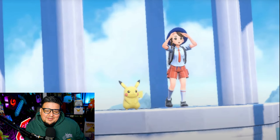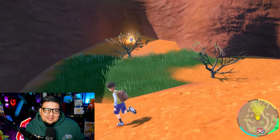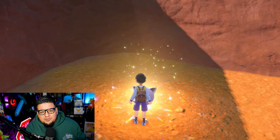We just had a trailer drop for Pokemon Scarlet and Violet, and here is a rundown of some of the new things that we saw. When exploring out in the wild, you're going to run into Pokemon that might look a little bit different than others. These Pokemon with the glowing gold aura, like we saw on the Jigglypuff in the trailer, are Pokemon that are going to have the ability to Terastalize during battle.